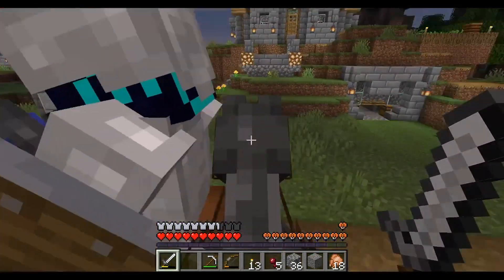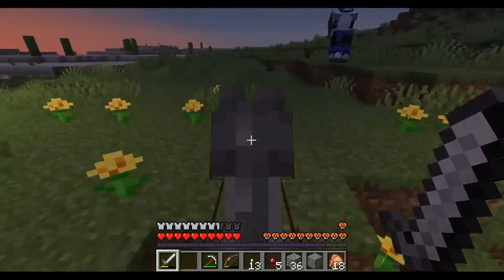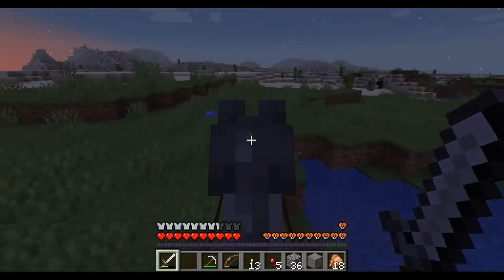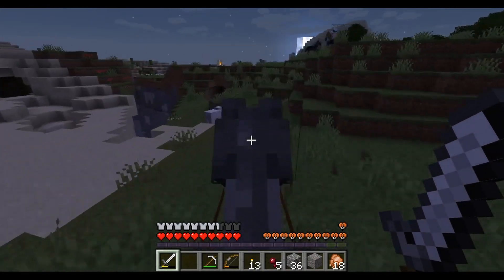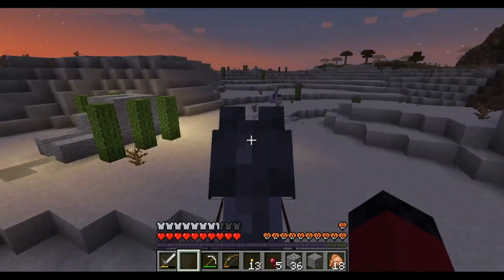And away we go. I have no idea where we're going. We're going to the forward operating base. Again? Yes, except I made it real easy to get there. And by real easy to get there, you mean you just made a line of torches, didn't you? Yes. He's still chilling in the corner.